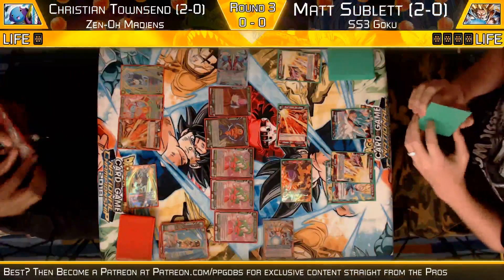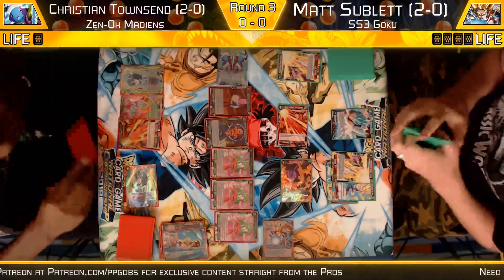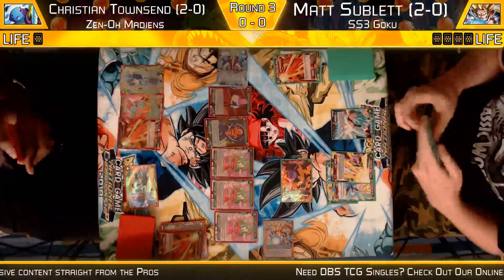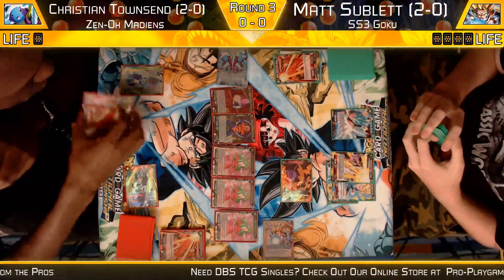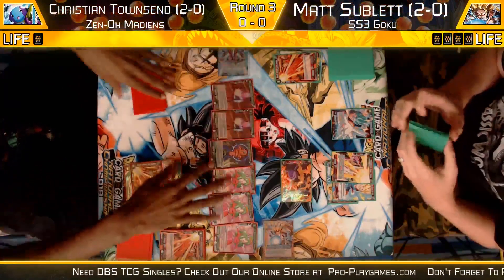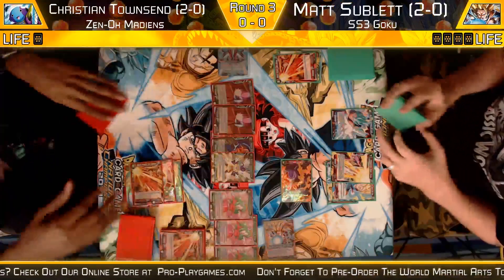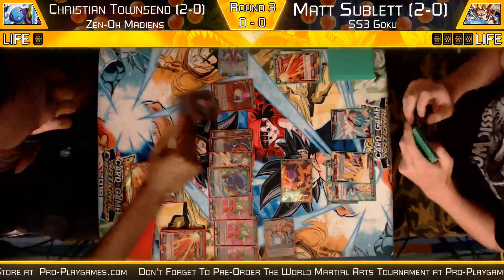Christian on the defensive, but was able to play one, two, three, four, five cards on his turn — just an insane amount of cards. Still has three open energy as well, going to pay all three of that energy to play out. Christian playing so many cards on his turn: two free blockers, three Brienne's. Just plays his entire hand out. Insane.